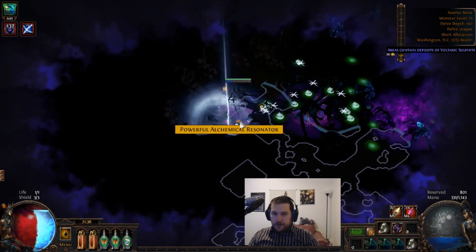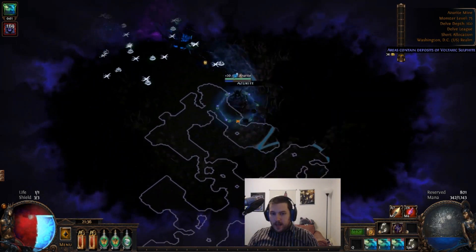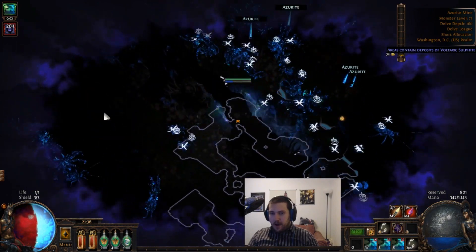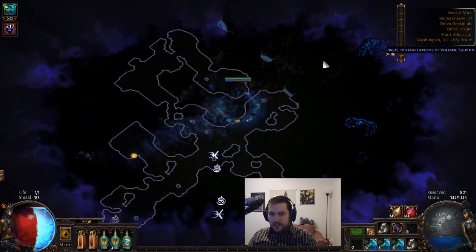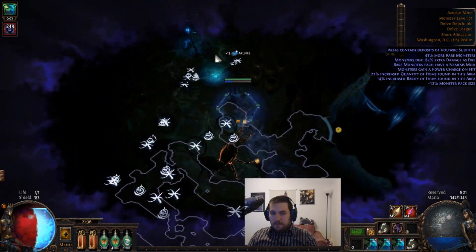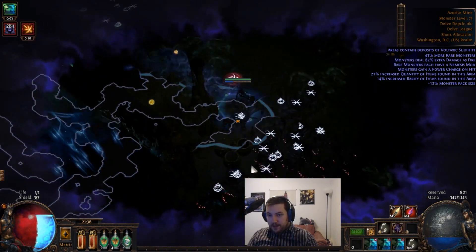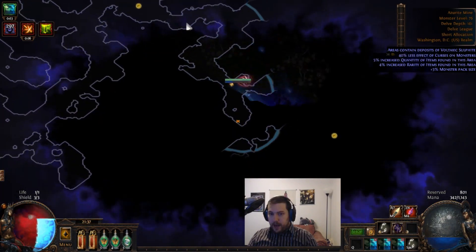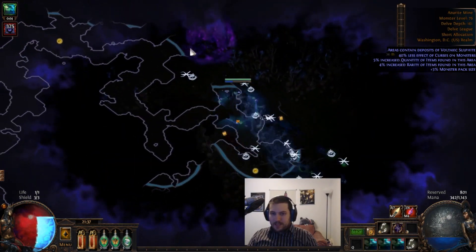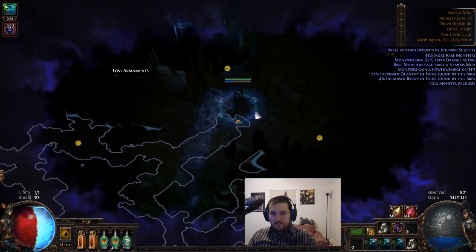We just run around in the darkness, find all the stuff, get all the resonators, fossils, currency, azurite — anything we might want. It's very difficult for anything to hit us, but you should try to constantly keep moving. Even though your chance to be hit is minuscule, the fact that there are so many enemies means you will eventually get hit. I wouldn't recommend this for hardcore — this is not an immune setup by any means, just very difficult to be hit.